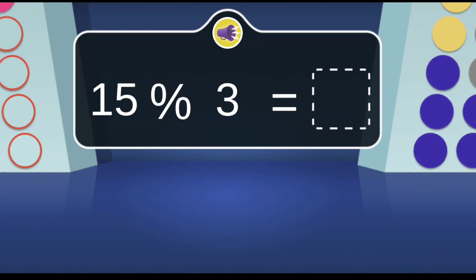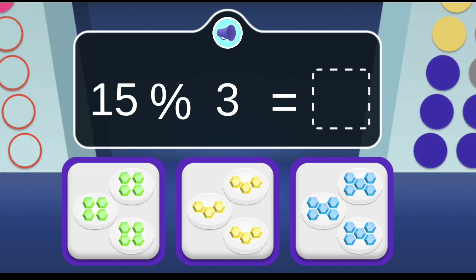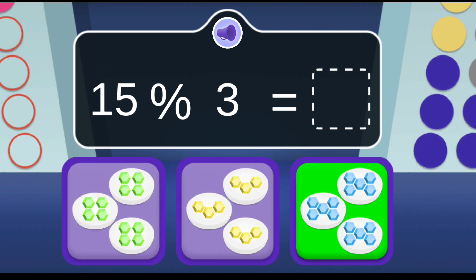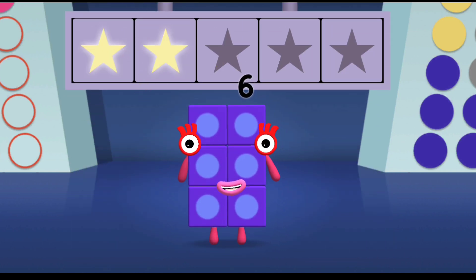The number blocks need to find 15 gems shared equally. Which bowls have the right number? Woohoo! You won 2 super shiny stars!